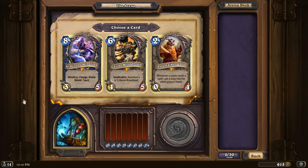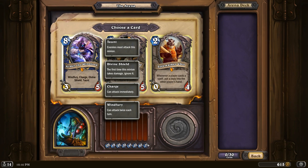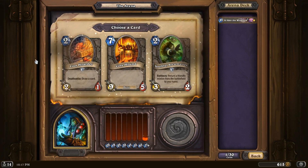Let's see our first pick: Alakir, Bloodhoof, or Cho. Those are pretty good cards, but let's not pick Cho. Bloodhoof is just really, really good. Alakir is also really, really good. Maybe Bloodhoof is slightly better, but I feel like Alakir is more fun. I mean, we're Shaman — we should have some Shaman flavor, right? So let's go with Alakir.